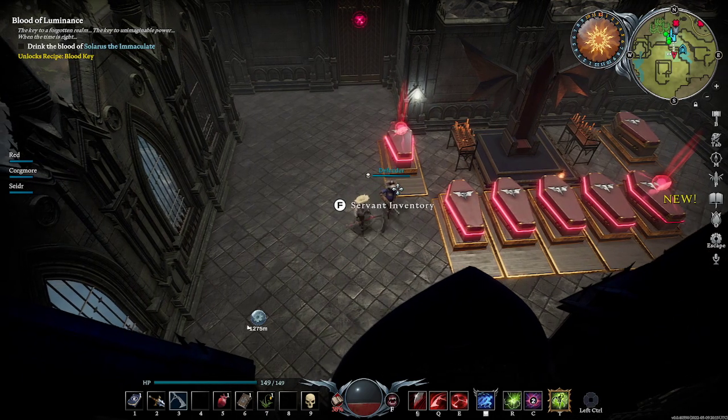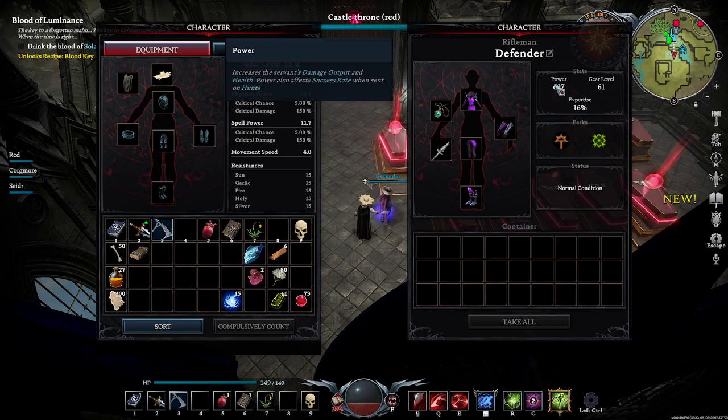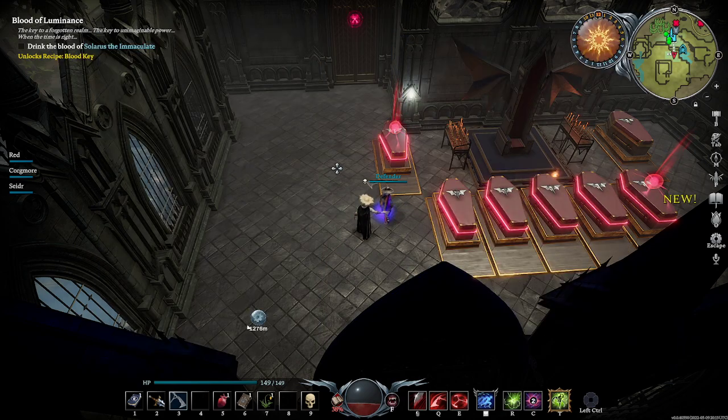They still keep their initial class — it's just for levels. He has 637 power, he's going to be doing damage, and he's got more health. It's also going to affect the hunting aspect, which I'm going to showcase. But all in all, this is now a level 61.